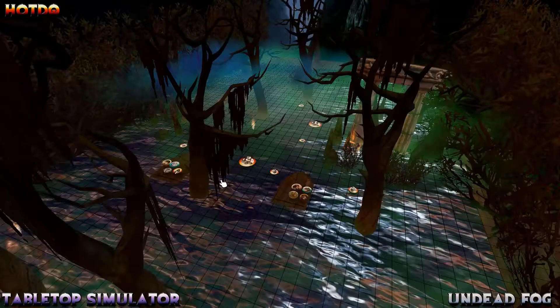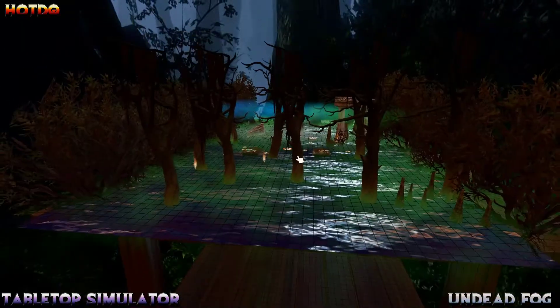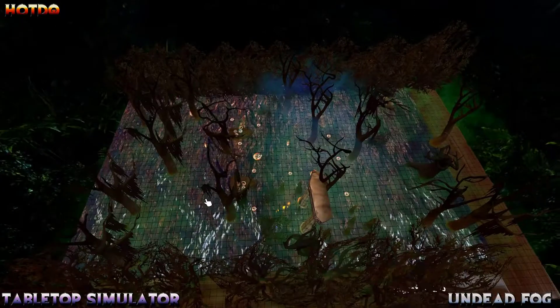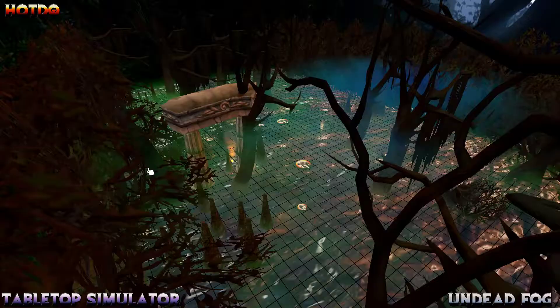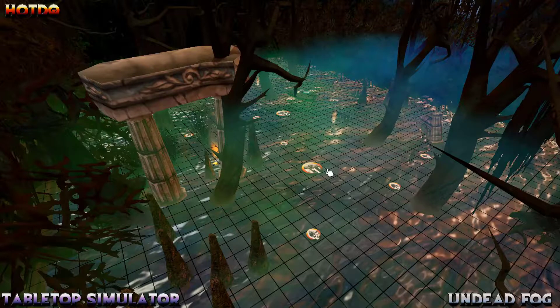This is it, guys — this is the swamp map, route number three. All the models you see here on this map can be found on the workshop. There's a lot of great models on there you can use to bring all these maps to life. Hope this is entertaining and gives you ideas for what you can do in the swamp — the aesthetics, different ambient things, and visual effects to help bring the swamp to life.